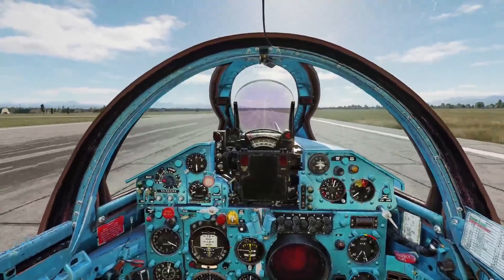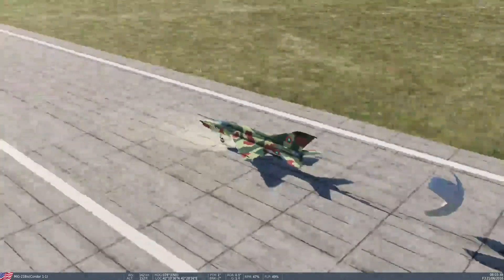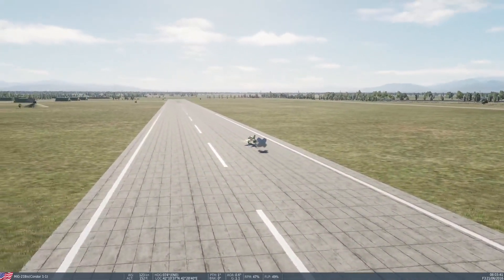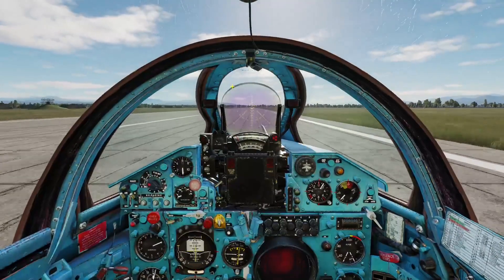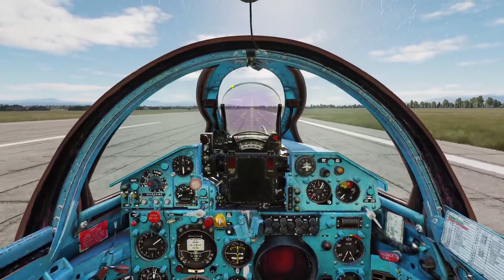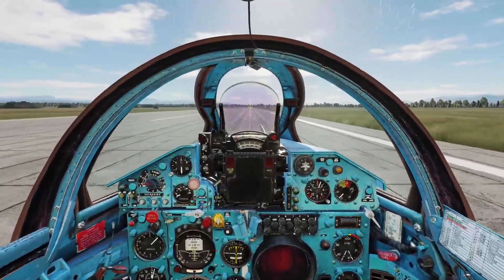And as you can see we're down. We'll go ahead and deploy the chute and start to brake. Now as you saw, we started dropping heavily — like I said, when you drop that gear and drop those flaps, it really sinks fast.